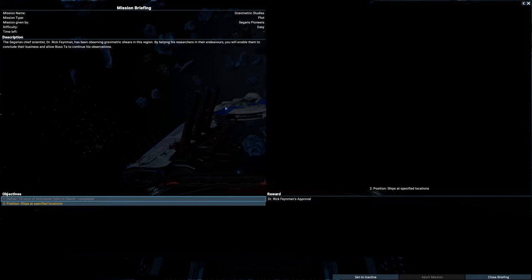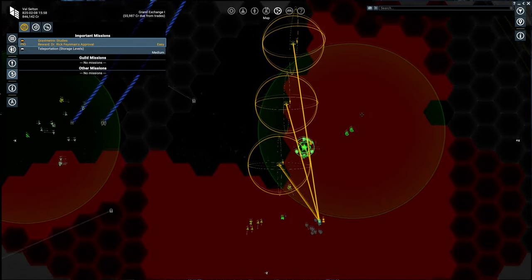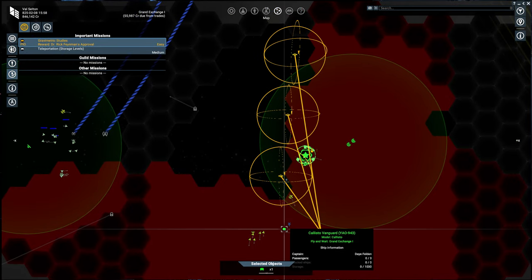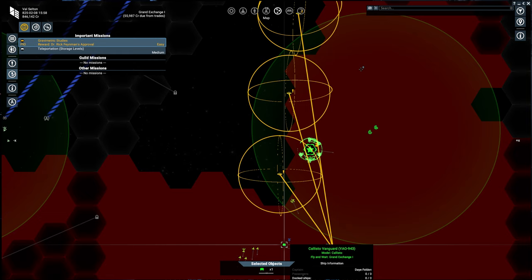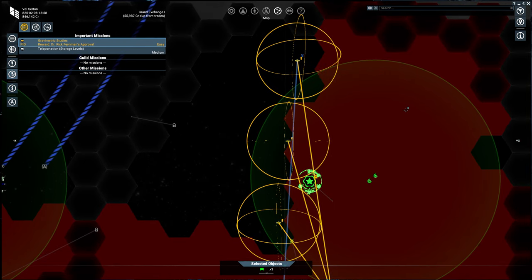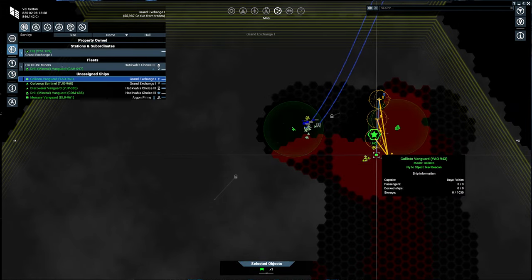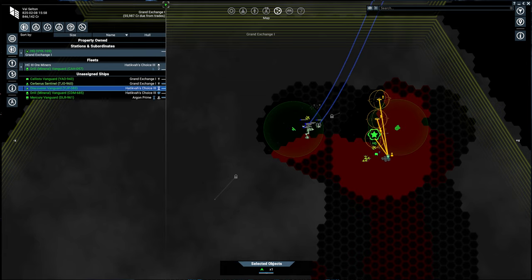Hey everybody, welcome back to Xcore Foundations. We're continuing on with this Segeris Pioneers questline that happens if you are not a Terran and you get the Cradle of Humanity DLC. Basically, Dr. Feynman wants us to put ships in each of these three spots to do some coordinated scanning.